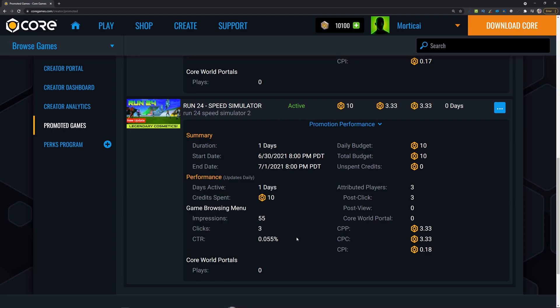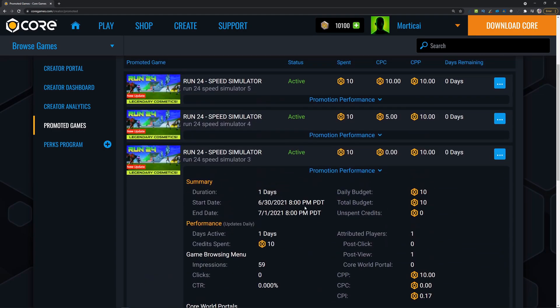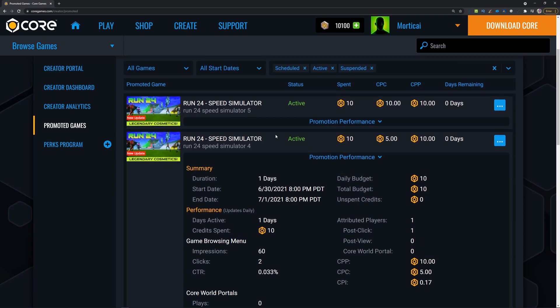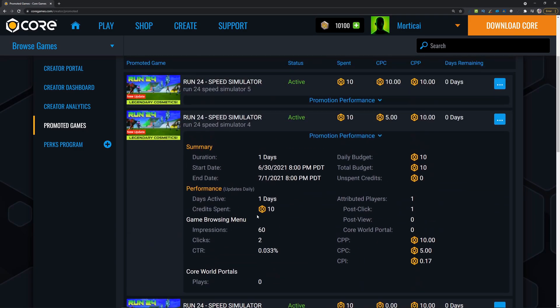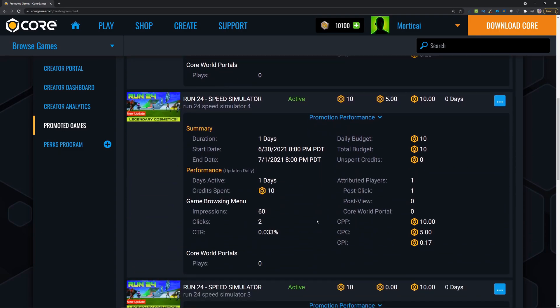Another campaign got 60 impressions and 2 clicks for a 0.033% CTR. In a real test, I wouldn't run duplicate campaigns — I'd have one running with my entire daily budget for that game in that one campaign. That would give a much better view of the actual click-through rate of the game. You could calculate and add all these up, but it's likely just better to have one campaign.